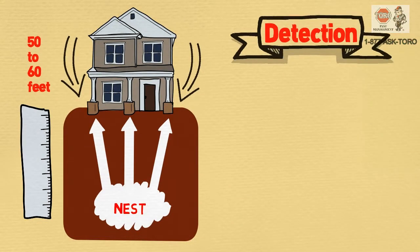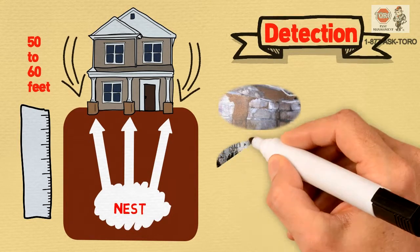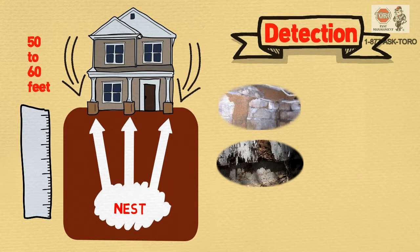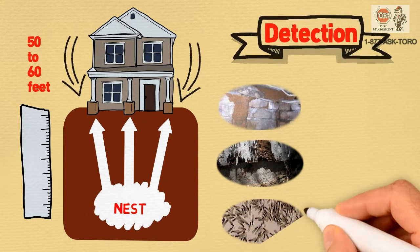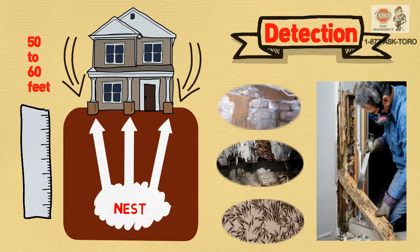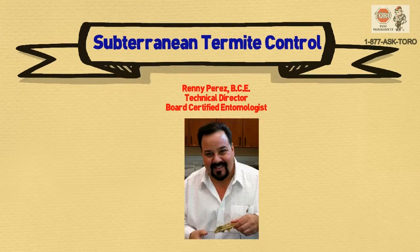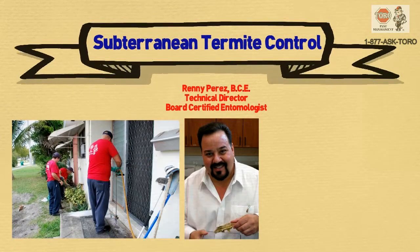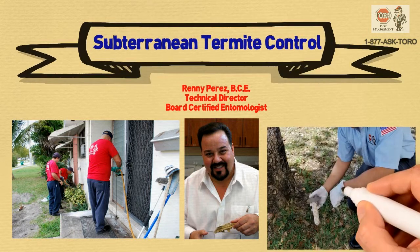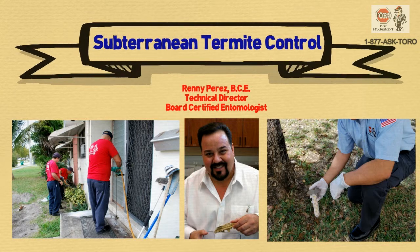Detection signs include mud tubes and wood damage. Winged reproductives emerge from colonies in large numbers, usually in the spring. Swarmers are attracted to light, so they can be found along window sills, doors, and light fixtures. Mud tubes connect the colony and soil with wood and structure. Subterranean termite control involves sub-slab injection and soil treatment along the exterior perimeter of the structure to create a protective barrier. Termite underground baiting stations can also be used.